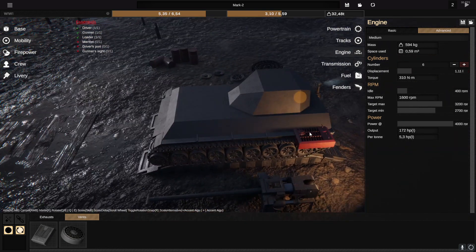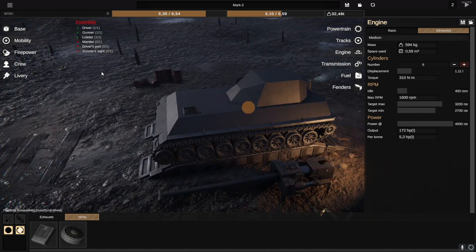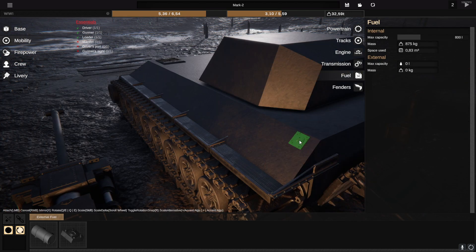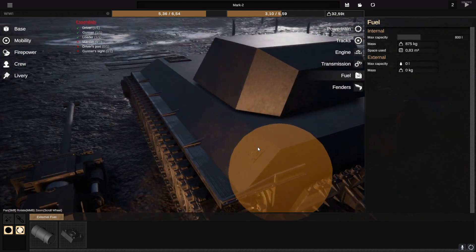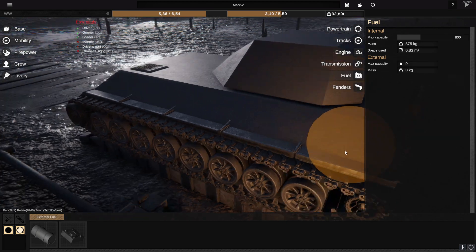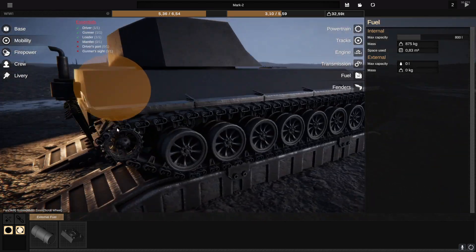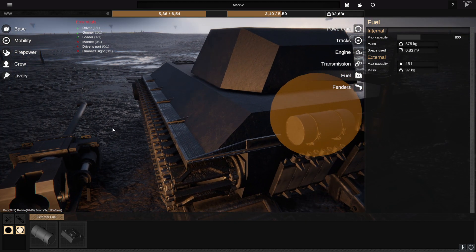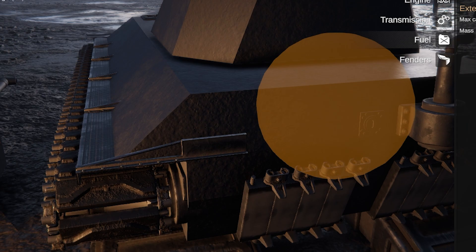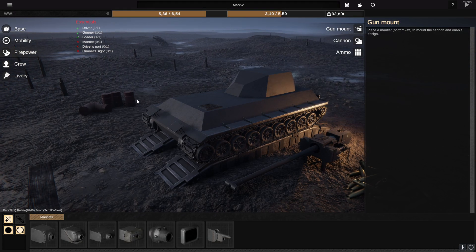Look at the attention to detail here. We also have to install the fuel tank, and I think depending on where we put this, that's also where the fuel tank is going to potentially be able to be hit from. So if I put the fuel tank here and we take a rear hit, that's not very good. We can also install an external fuel tank, making us a living bomb, I suppose. And then we've got the fenders, which we do have to widen out just a bit. Right — I haven't done that.